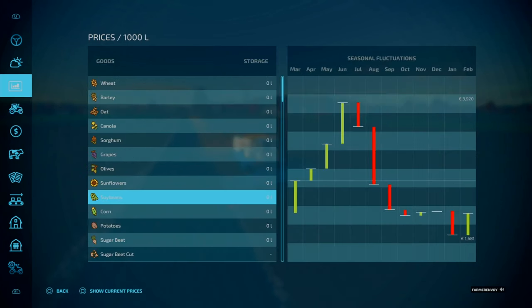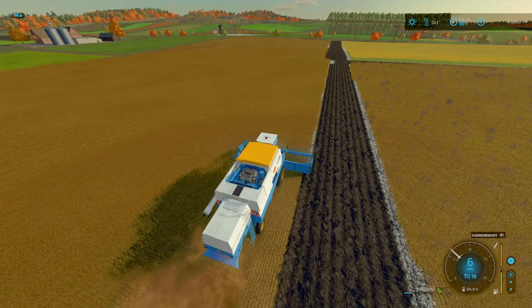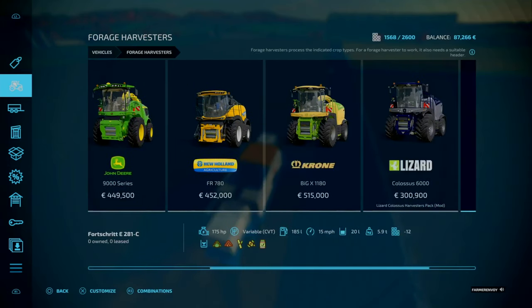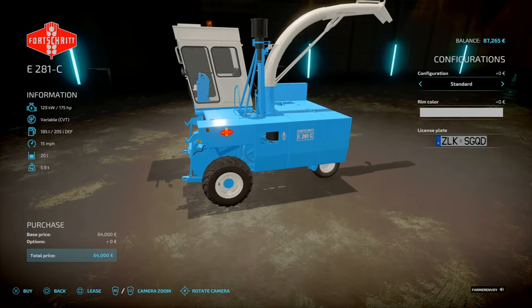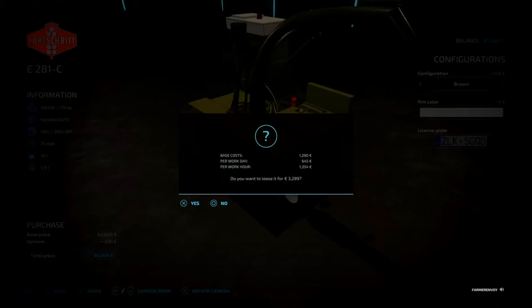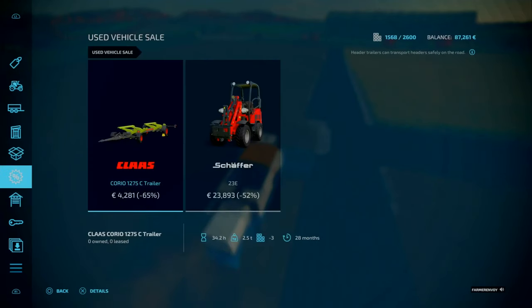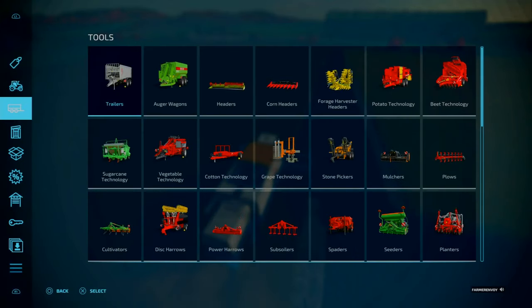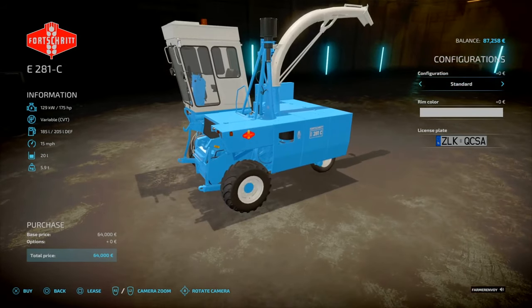We do have our corn in that, which is going to be ready in a few months' time. We'll harvest it and get the chaff out of it because I am going to go with a forage harvester. Let's look at the prices — the Forage Streit E281-C. Different configurations available. Oh, you can actually lease it. I saw on the used market there wasn't a header for it though.